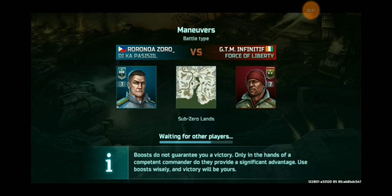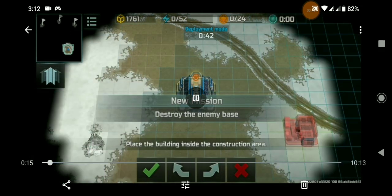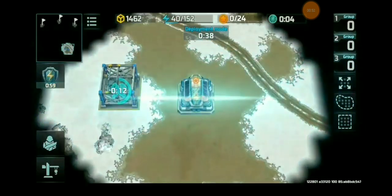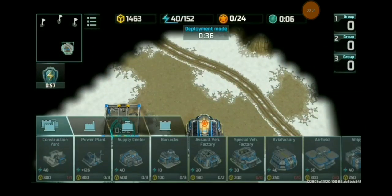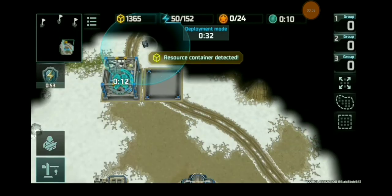The map of choice will be Sub-Zero Lands. Battle type would be the Maneuvers Battle type. Alright, here goes. Okay, construction yard. Emergency measures. Now let's see if he's gonna be opting for the ocean or just gonna go for a barracks. Barracks first.